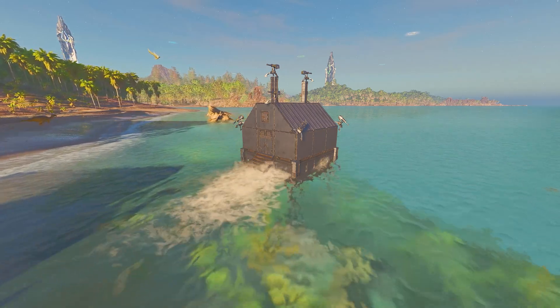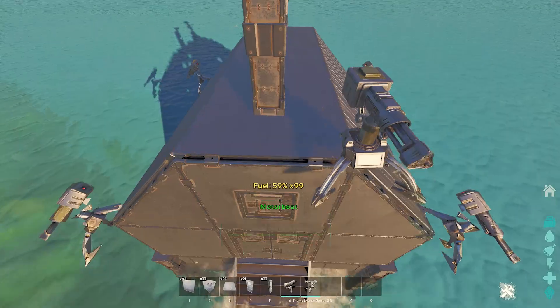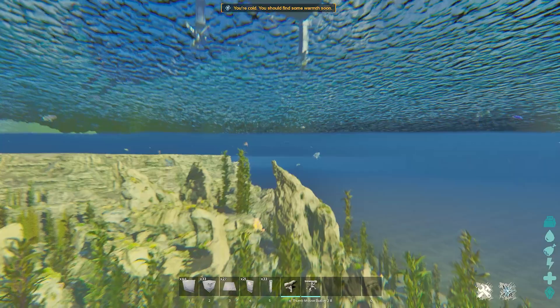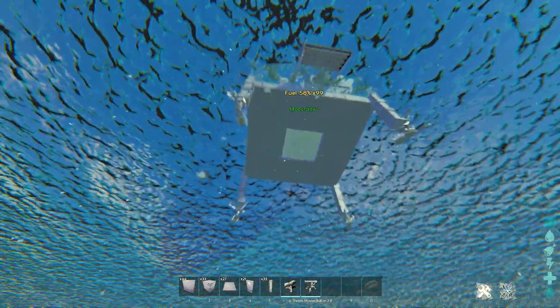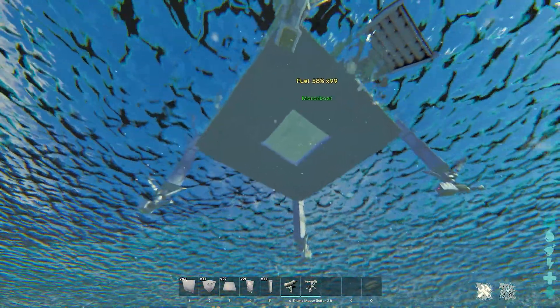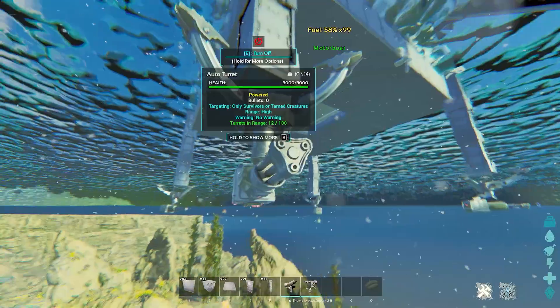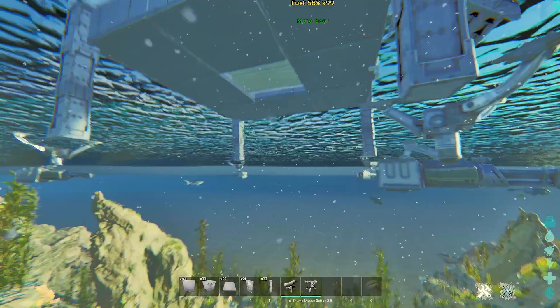The motorboats are where things are going to get pretty sick. The motorboats have a much higher structure limit than the rafts, and what you can do with them is pretty cool, especially with the new turret placement. You used to have to mess with a lot of things to put turrets on the bottom of the raft. Now you can just slap them right on. You could do something like this where you've got pillars down below and then upside-down turrets to shoot people trying to get at you from underneath.